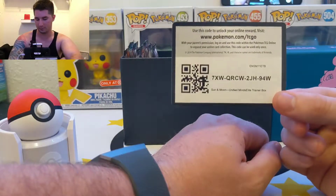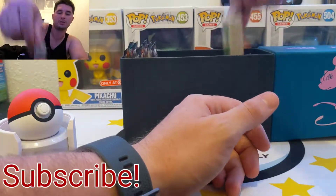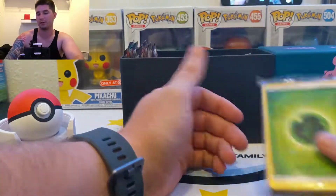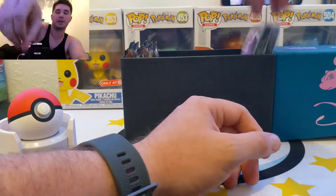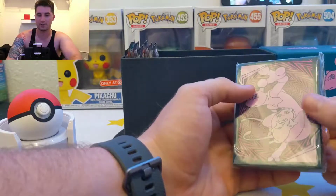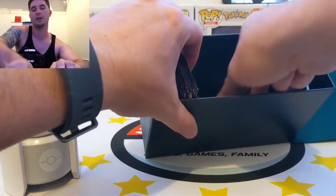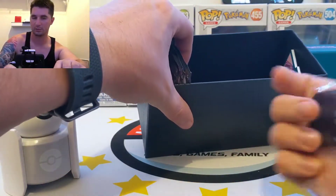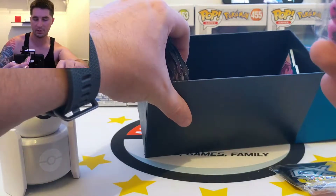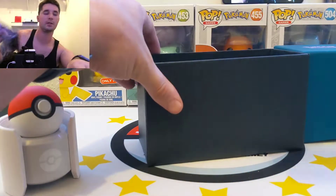There's a code card for the entire box — go ahead and claim that. I give out all the code cards in my videos, so make sure you subscribe and hit that notification bell if you're really hunting those code cards. That's just a packet of energies. And here are the card sleeves for this set, some dividers for holding your cards, a GX counter, some coins for the game, and some awesome pretty-in-pink dice. I believe it comes with eight packs in the box.